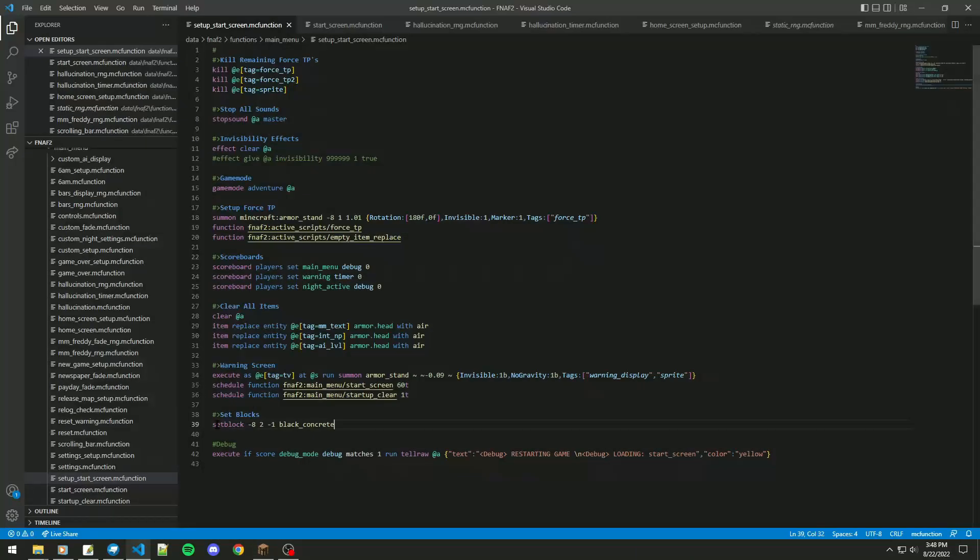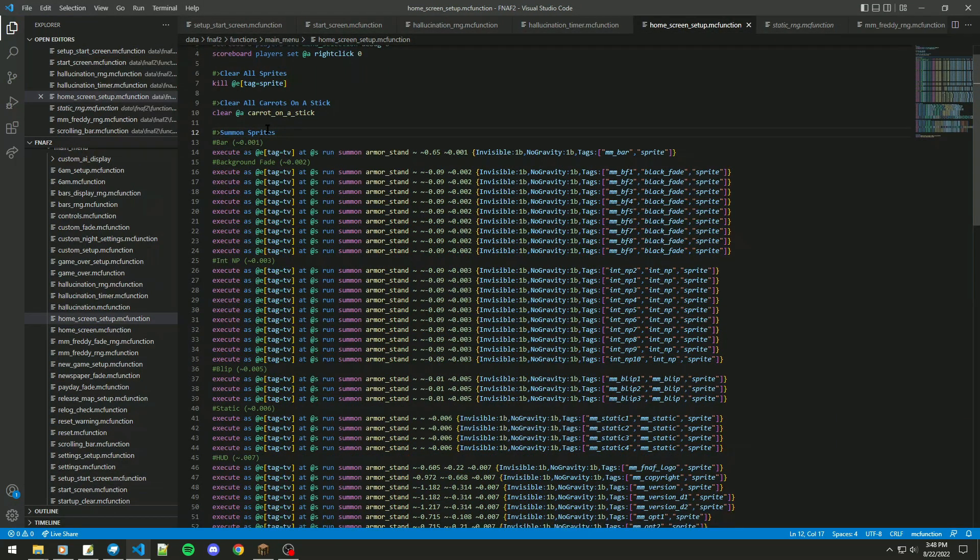Layering-wise — I know I'm all over the place right now, it's hard to explain everything. The background is the very background. In front of it will be the bar, and the background fade would be ahead of that. The bar is the thing that goes from top to bottom. The background fade is the effect that goes black and white — dark and light, the fade effect. I have a total of nine entities on there that replace items when they're called.